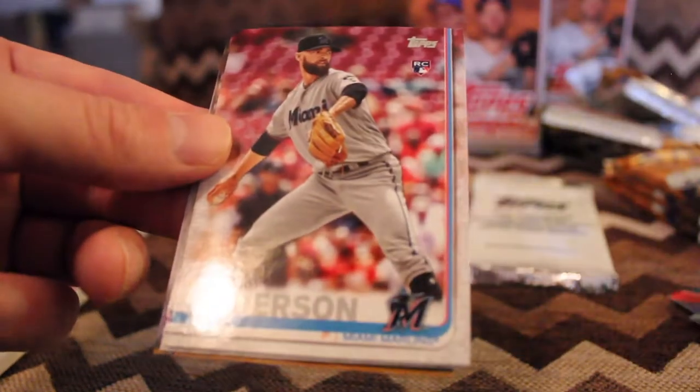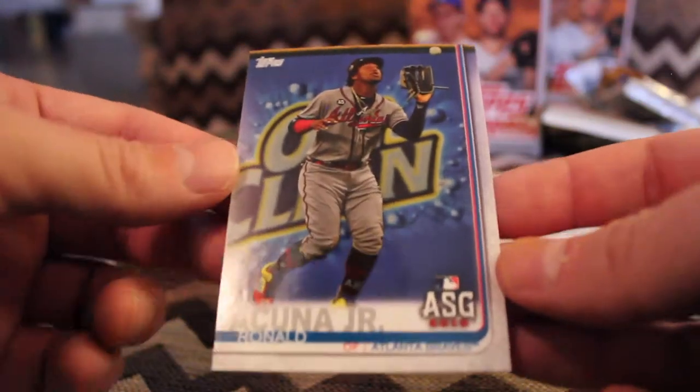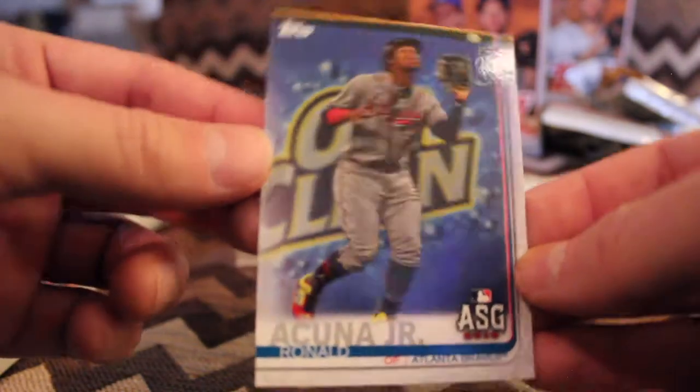Brandon Kintzler — speaking of the Cubs. Nick Anderson, rookie card. Trevor Story, all-star. David Dahl, all-star. And we have an Acuna Jr. all-star card — that's cool, almost looks like a parallel, there's just so much blue in it.